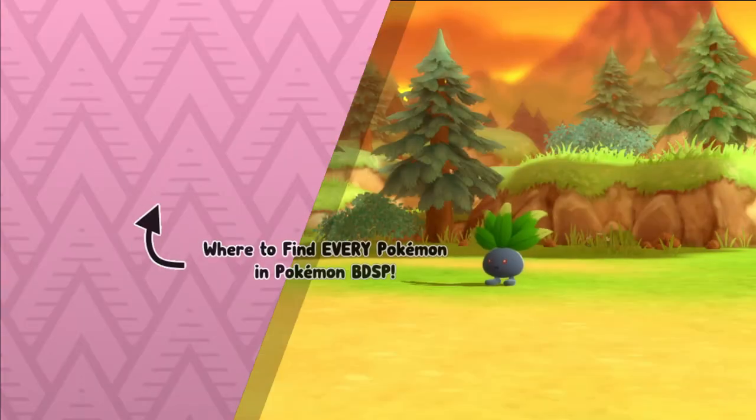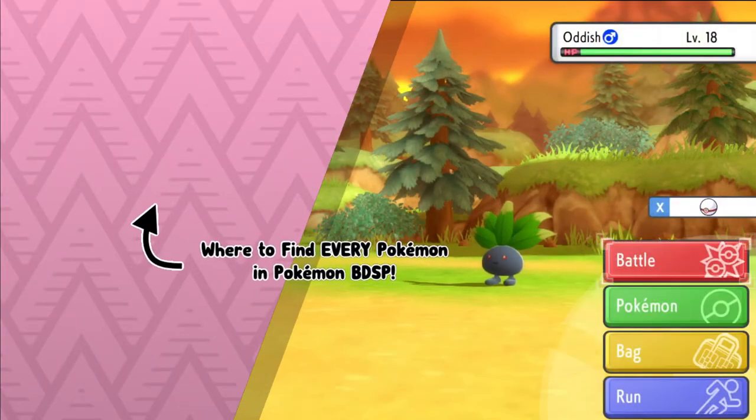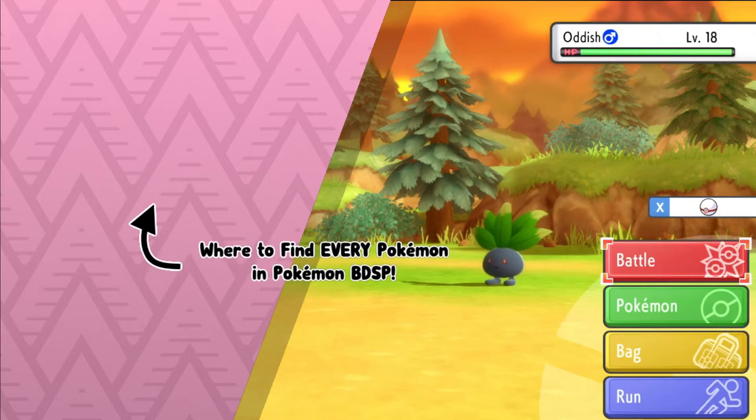So that's pretty much it. That's how you find Oddish in Pokemon Brilliant Diamond and Shining Pearl. I hope you enjoyed the video and as always I'll see you next time. Techno's out.